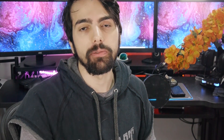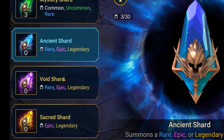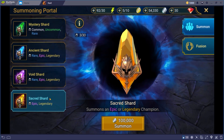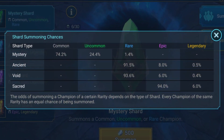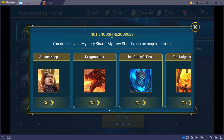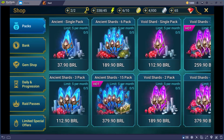First, we need to gather a resource called Shards. Those Shards are divided into 4 types: Mystery, Ancient, Void, and Sacred. Each one has a chance to summon from a different pool of champions with different rarities — that would be common, rare, epic, or even legendary if you get really lucky. You can obtain those Shards from bosses, quests, challenges, weekly tasks, events, and more. You can also buy them from the market, but it's not really necessary.